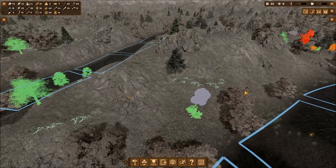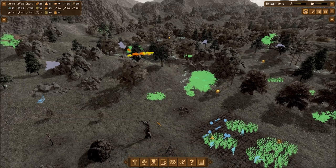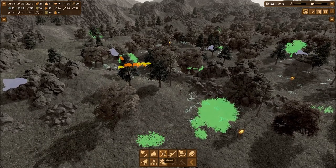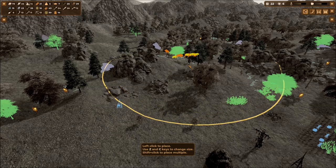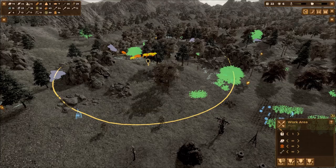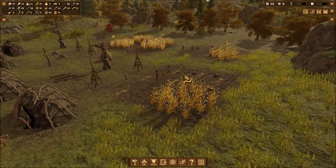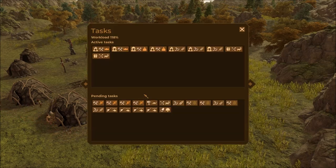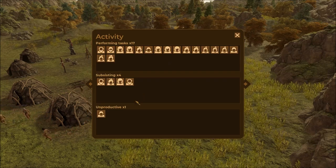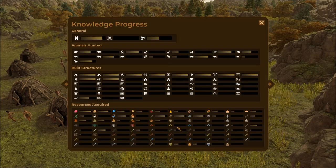I need to always be checking - got a lot of mammoths over there. I'm going to add another work hunting zone over here and set two folks to work on that. What happened was in fall when the crops are done, everyone's got jobs now. I like this ability where number six is activity, number seven shows all tasks pending, and number eight shows our knowledge progress.